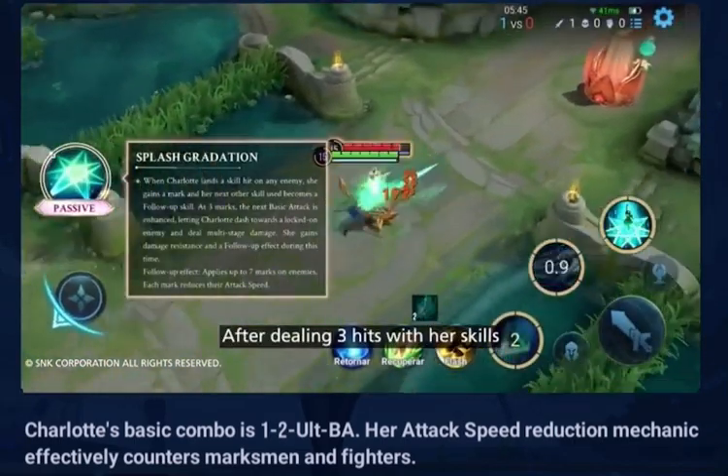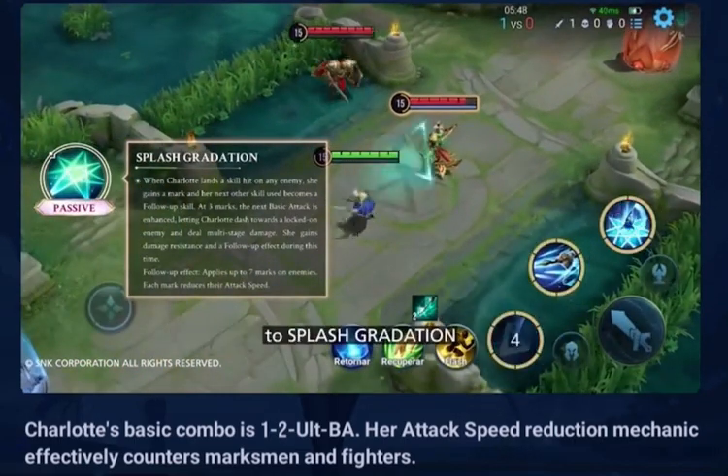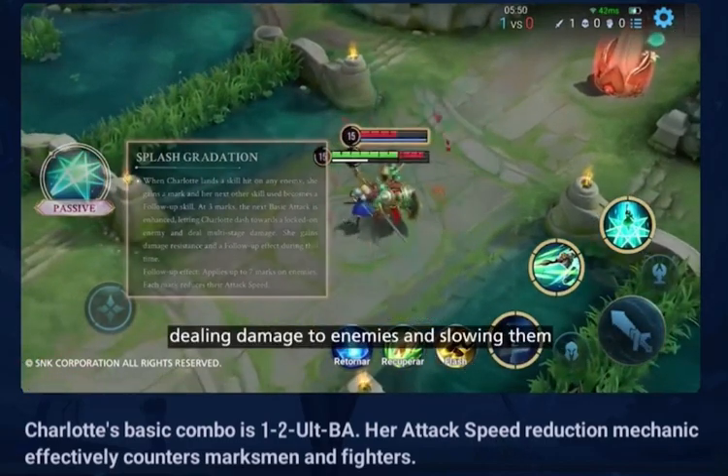After dealing three hits with her skills, Charlotte's next basic attack will be enhanced to Splash Gradation, dealing damage to enemies and slowing them.